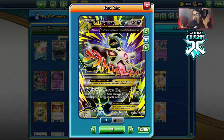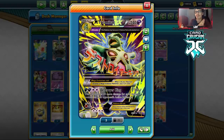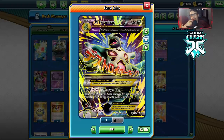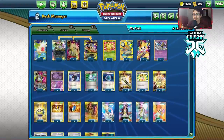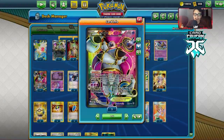Tyranitar also has an Ancient Trait where you put two tools on it. I tried building this originally with two Buff Paddings so you'd use Mega Gear and take the Spirit Link off, then put two Buff Paddings on for an extra 100 HP. Unfortunately that build was also very clunky because I didn't have an efficient way to use Destroyer King and take knockouts. I had to just go with a simple Roxy build, but it's still pretty fun to play.